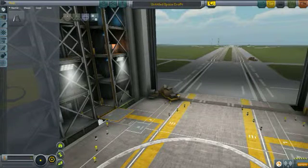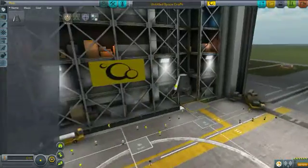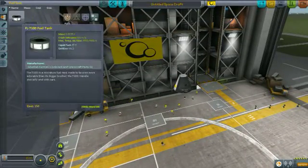We need more of that delicious science, so we're going to get out our command pod — a very, very basic little command pod. If we go to engine fuel tanks we actually have one but you do not want it, it is not worth much.